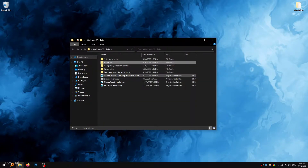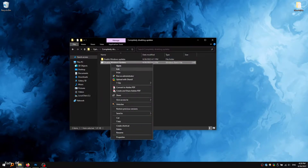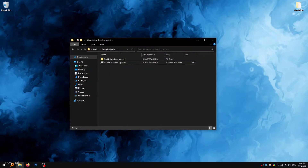The next folder covers a complete shutdown of Windows Update. Inside this folder there is a command that completely disables Windows Update in one click — run this file as an administrator. And if you want to turn Windows Update back on, you can do it just as easily by going to this folder and running this file as an administrator.